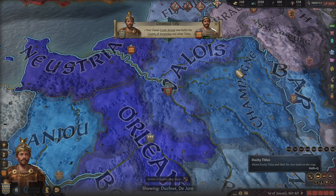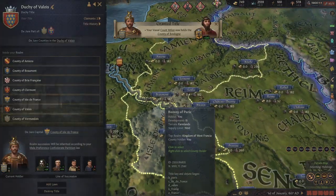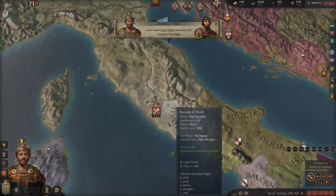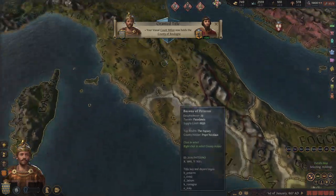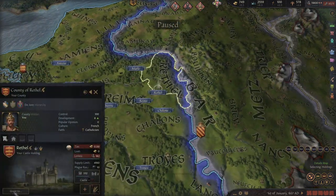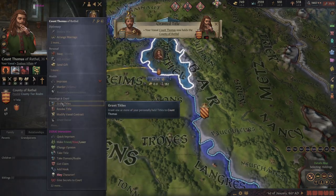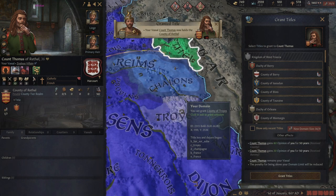If I was playing this game here, I would want to hold the Duchy of Valois because that's where Paris is, and I would want to hold the duchy with Rome because that's where Rome is. Those are both really powerful duchies. Honestly, as long as you control a complete duchy you're going to be really powerful.